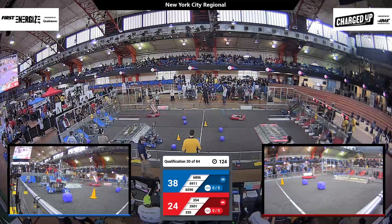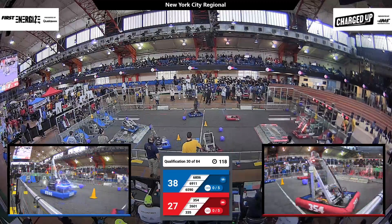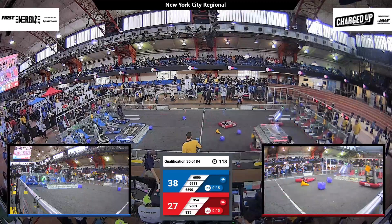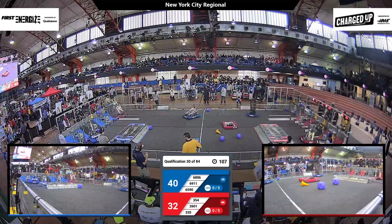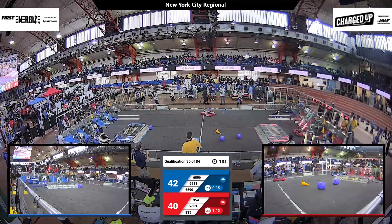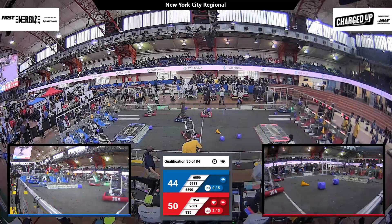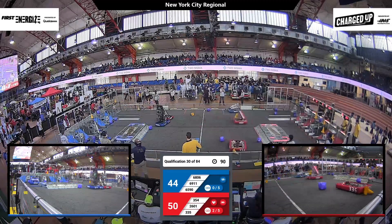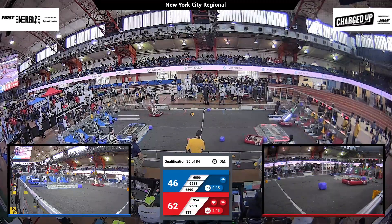Let's see how the score changes as the match plays out. Team 2601 with their robot Hawk BB looking to score a cone onto one of the upper nodes of their grid. On the blue, 6808 with a cube looking to score it as well, and they do so onto a hybrid node of their grid. Team 335 on the red alliance looking to funnel some game pieces towards their community, currently looking to shepherd a cube towards their community zone.